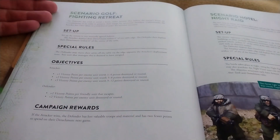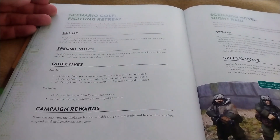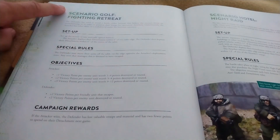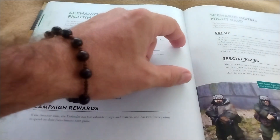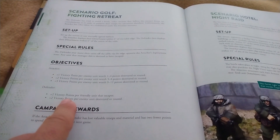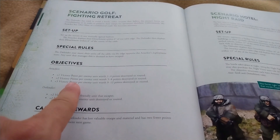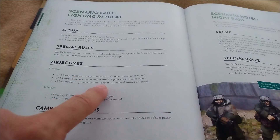We're going to try Scenario Golf. The attacker - designated as the Sons of Robot Guilty Man - sets up within 6 inches of any one side of the table. The demonic forces set up within a strip 6 inches across the center of the table. The demonic forces score victory points for every unit that moves off the table - they've got a total of 10 victory points available - plus 2 points for destroying an enemy unit. The attackers only get victory points for destroying units.